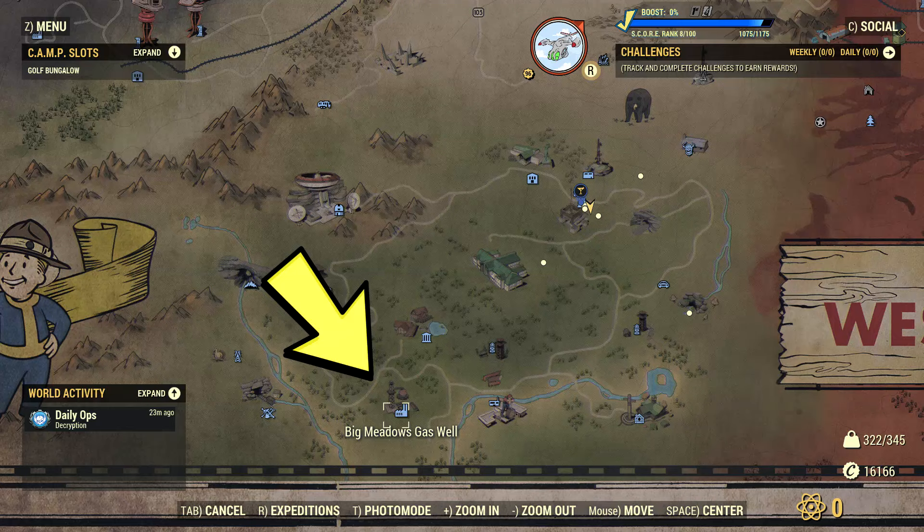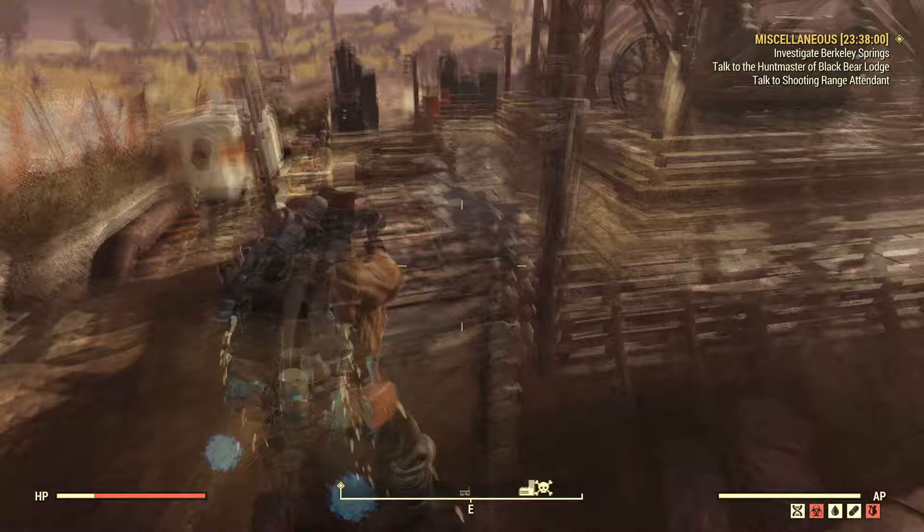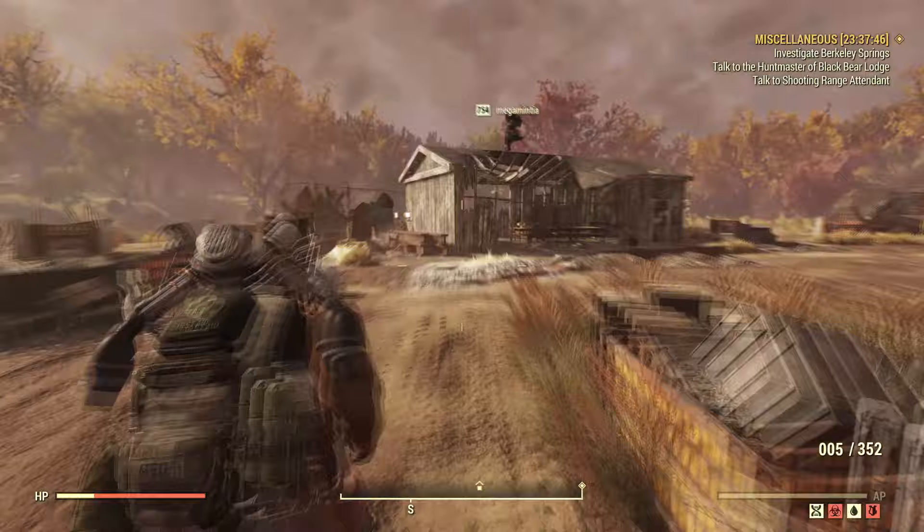Next we have the Big Meadows Gas Well. This area has a huge Ulrich and a lot of mole miners around. If you go inside one of the cabin houses there's a foreman terminal. Right now there's nothing much you can do — perhaps something for future upcoming quests.